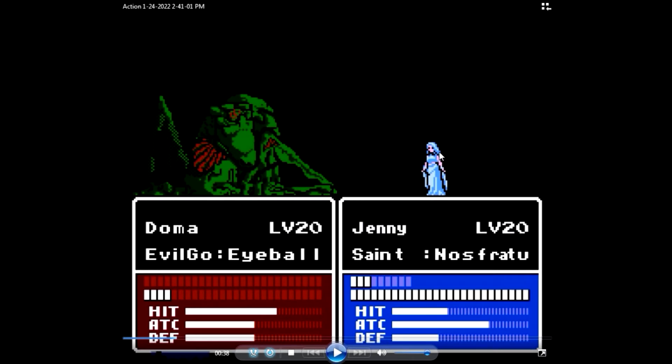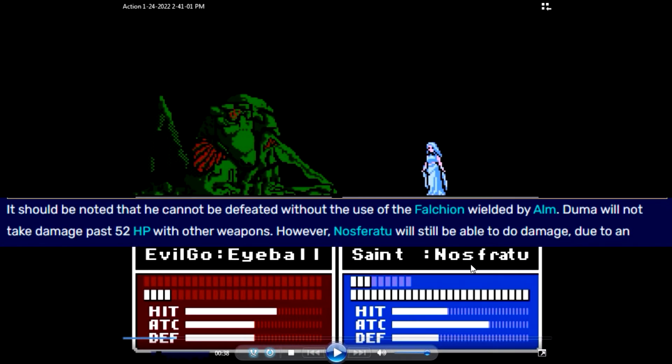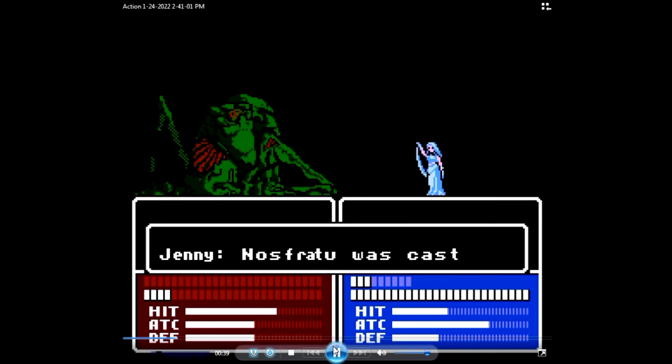This healer doesn't have that animation, but there's a bug where this spell has a hardcoded 50% chance to hit. So right now it's basically flipping a coin. If it hits, it will deal damage to the four health remaining on this boss - he's like a god of death, the bad god. I think he's the god of war; it's been a while since I paid attention to the story despite how many times I've played through it.